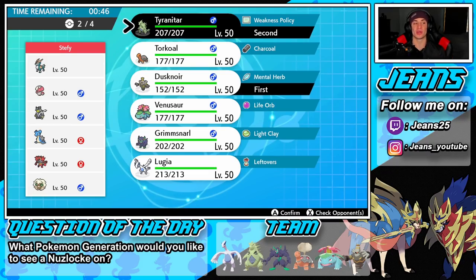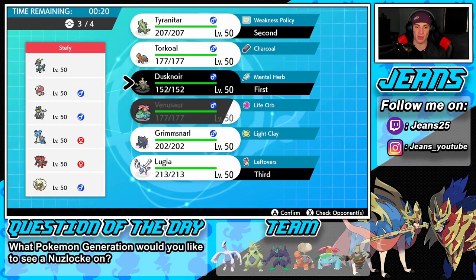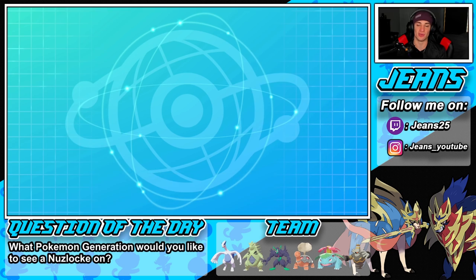Question of the day: what Pokemon generation would you guys like to see a Nuzlocke on? I've been wanting to do one for a very long time and I think this month or next month we'll get started. We're cutting off Generation 4 since the new game's coming — I'm thinking Gen 2, 3, or maybe 5. Let me know in the comments! Meanwhile I'm thinking of leading Lugia with a support mon in the back like Grimmsnarl.